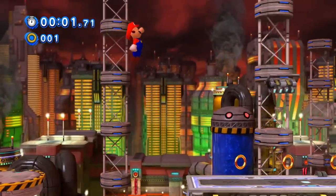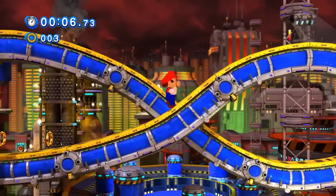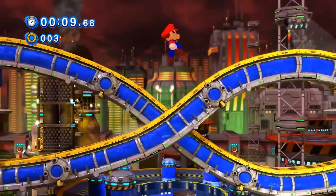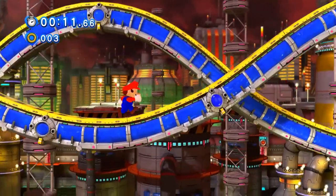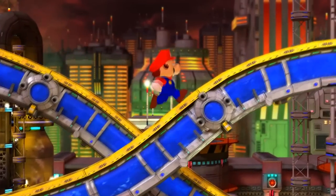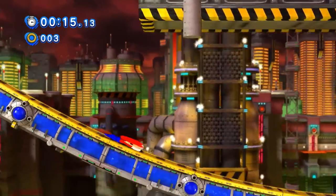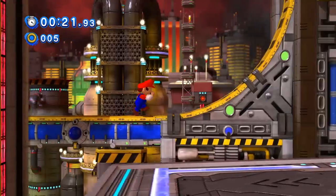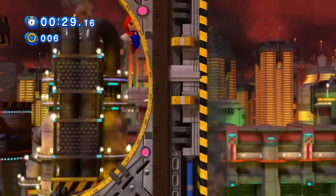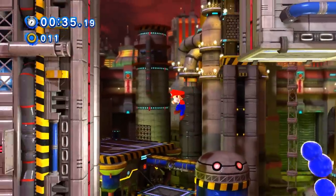My biggest fear coming into Chemical Plant Act 1 was the large amount of loops present. The Helix Pathways weren't too difficult as long as you didn't jump until you reached the height of the slope, because Mario's abysmal speed can cause the game to force him into a slide back down to the bottom. I somehow jumped over a dash pad along the final slope and thought we were screwed, but the dash pad did give enough momentum to clear the loop, and a second dash pad helped Mario through the second loop to reach the next section.